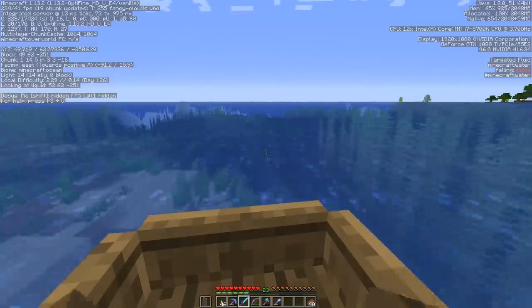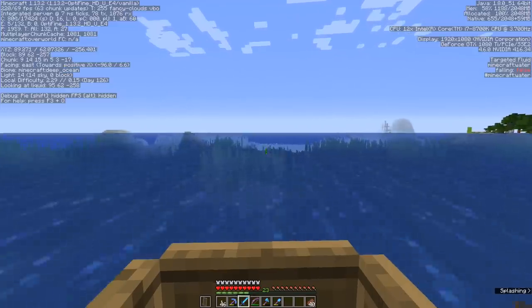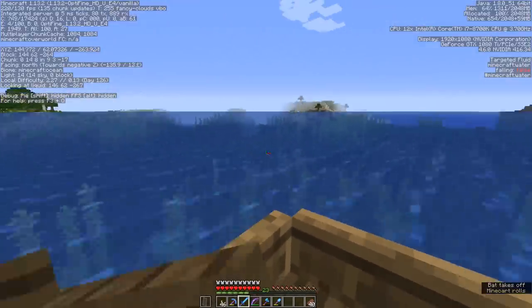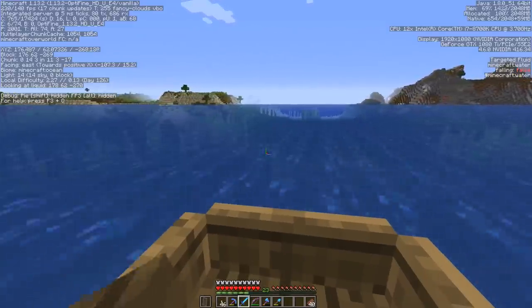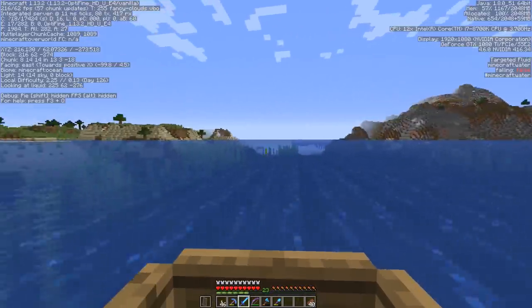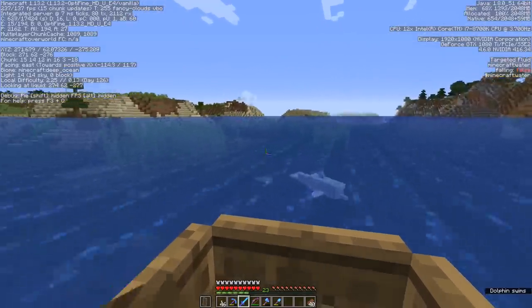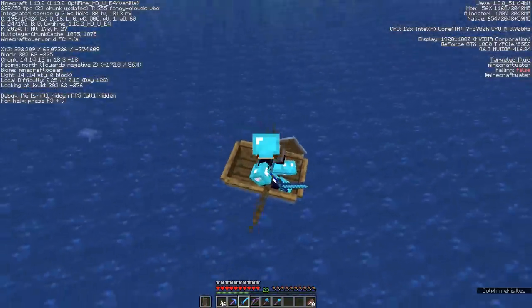It seemed like there was a decent stretch of ocean connecting those areas. If we head this way for a good few hundred blocks, we should be able to come around to the area where the village was. Those map overviewers won't show any of the ocean changes from 1.13 — it's a 1.8 map generator, so no frozen oceans, lukewarm oceans, shipwrecks, or anything like that. And it's certainly not going to show you these dolphins — look at the dolphins! It's always great when they follow you and leap out of the water as you boat around.